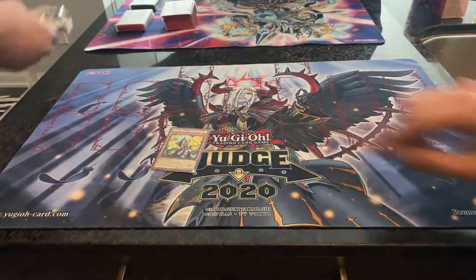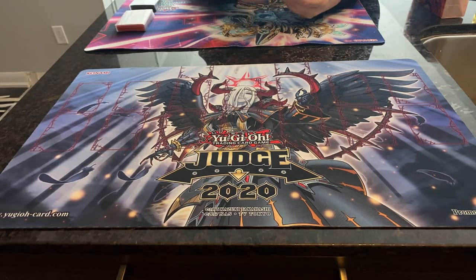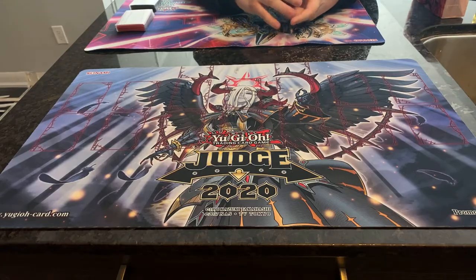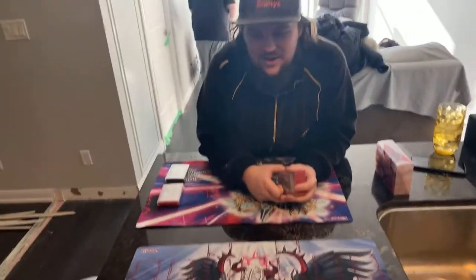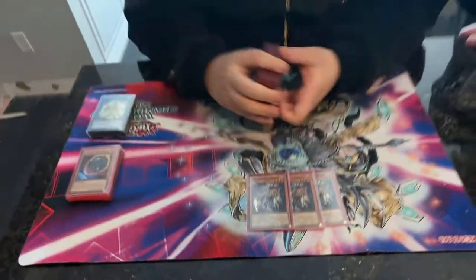Without further ado, let's jump right into the deck profile. Dylan, whenever you're ready. This is Corbin's Light Sworn Chaos deck. Dylan explains that he's done a lot of Lightsworn stuff over the years — Team Sworn is named after it — so he's the right guy to walk us through the profile. Triple Raiden is the normal combo starter: when normal or special summoned, you can mill two cards, and it gains attack.